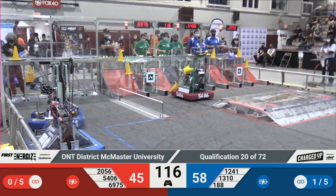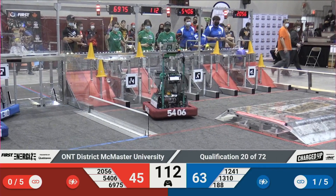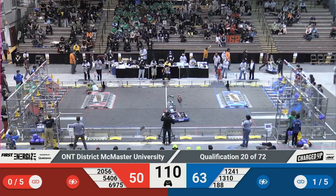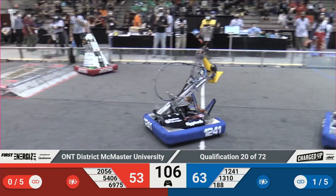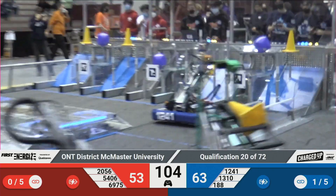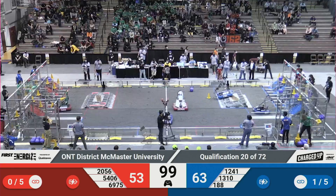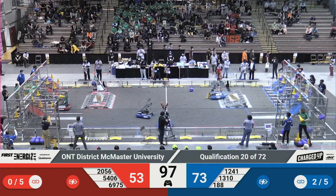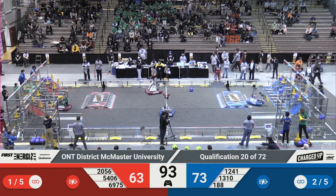12.41 now in the loading station, let's see what they're doing. Human player giving them instructions, trying to line up the robot. Celtex drops off a cone, getting defended now by team 188. 12.41 making their way back, 20.56 making their way to the loading station. Celtex still getting defended by 188, who's shoving cubes out of the way.